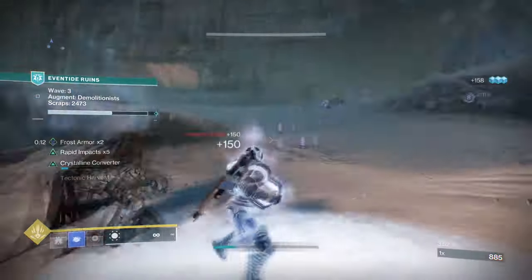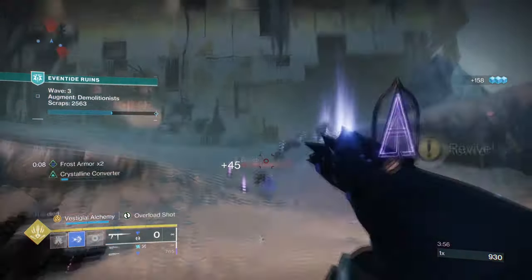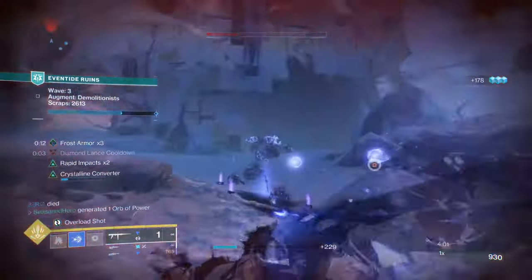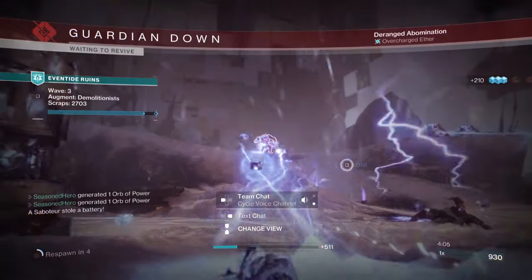Once you reach a checkpoint, all you need to do is hold your reload button and this will swap to the given special or heavy ammo you need. If you have a 100% charge, you can swap between special and heavy ammo as much as you like until you fire the weapon.